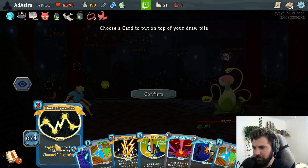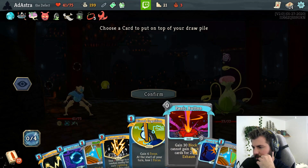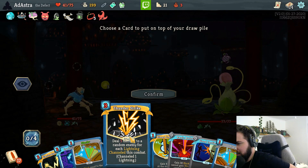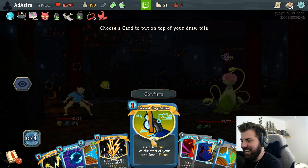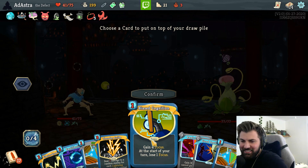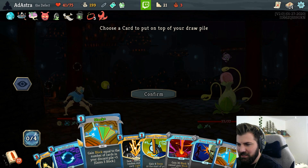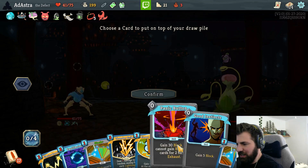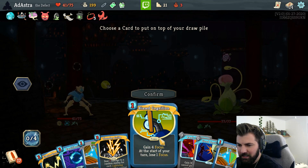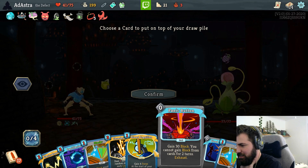We're going to channel four lightning next turn - twice. Stack twice? No, we need a lot of stuff going into our discard. Panic button twice? Channel orb twice - this is not good for us. Why don't we bias cognition twice? Although it will lose two focus each turn, we'll have eight. That sounds like chaos. There's literally none of these cards that I want to play twice next turn - this is the only one. It'd be 60 block. Yeah, I guess bias cognition.